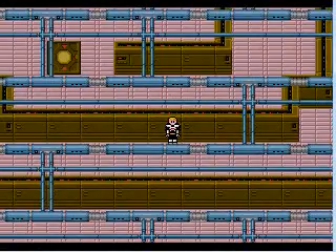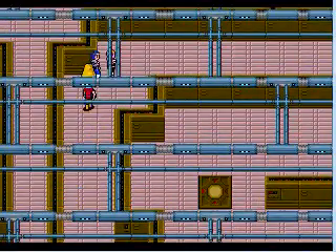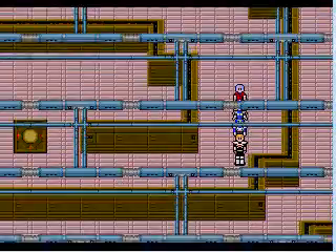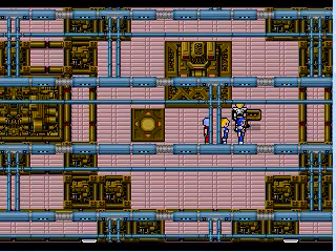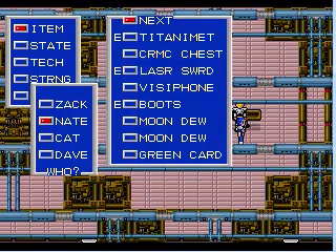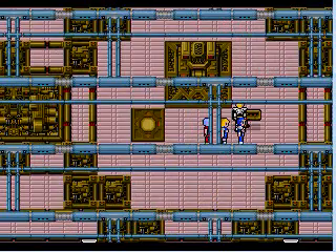Cool, I learned something new. But those eyesores are really a pain. Take this chute, and that leads to our control panel. We could be out of here in mere moments. And that should just about do it for the Yellow Dam. Until next time, AzureMage 253 signing off. See ya.